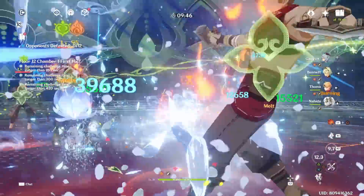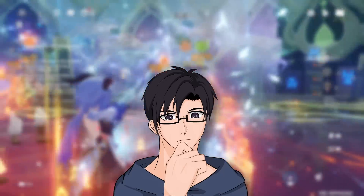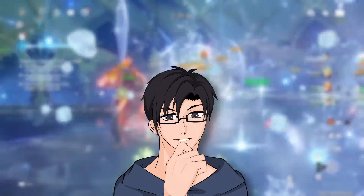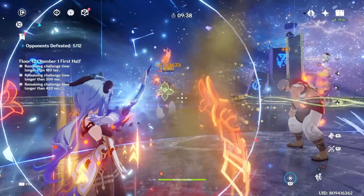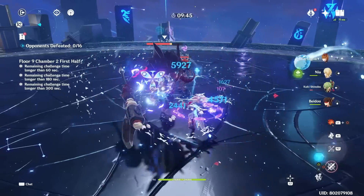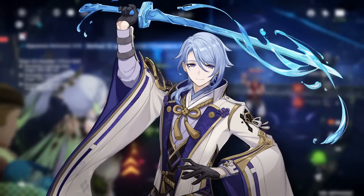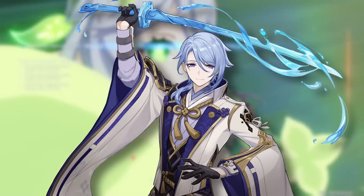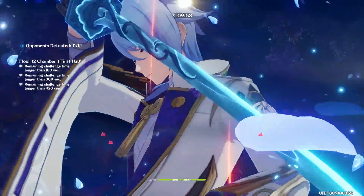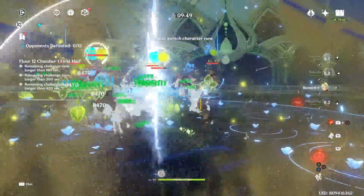At maximum stacks you're technically seeing a 30% hydro damage bonus with 25% attack increase, which makes it an artifact set very focused on dealing damage. When it comes to usage, the best candidate to use this artifact set right now is going to be Tartaglia, as he's one of the few characters that can make the most use out of this artifact's four-piece.